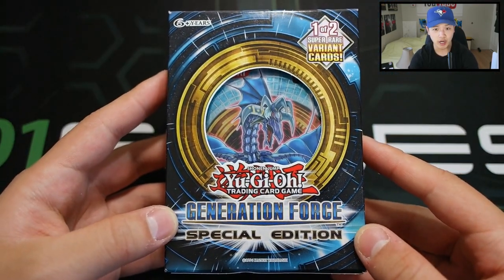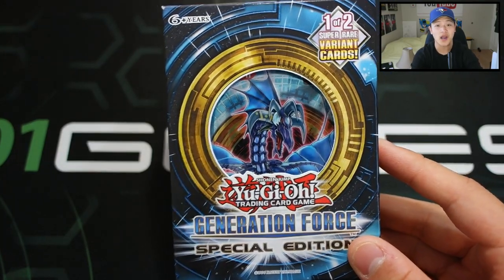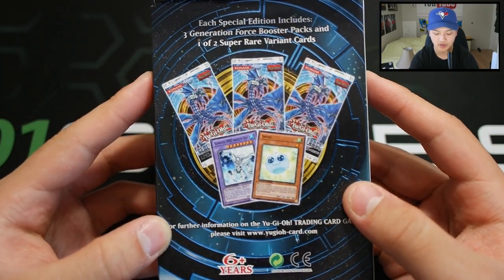So without further ado, let's get cracking into this. Make sure you guys check out 401games.ca for amazing card prices — all these products can be found there. Here it is: Generations 4. You can pull some holos. The streak is still on — every single special edition so far I've pulled a holo — so hopefully we get something sexy. We get a small box with three Generations 4 packs.